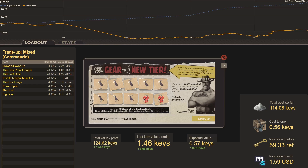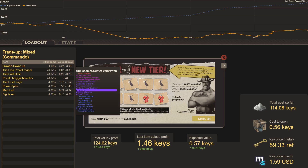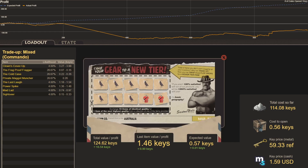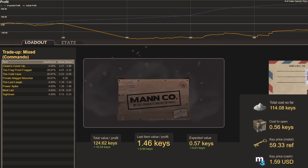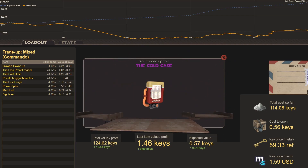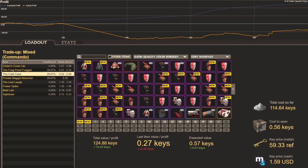The buy order price for Aristotles is listed as my cost. Hoping for that 4% chance of a Clown's Cover Up, or a Last Laugh or Power Spike — really just want the 10-20% chance of a Bone Chilling trade-up. Bonus result: The Cold Case — we lose 0.3 keys, but I turned my birds into some cold brews. Ultimately I'm pretty happy with how that went.